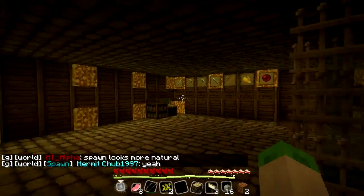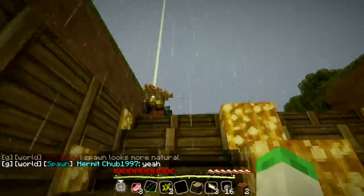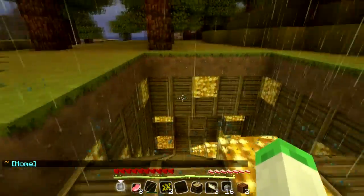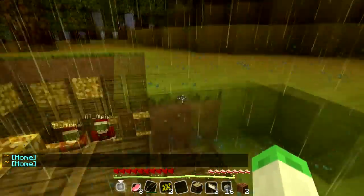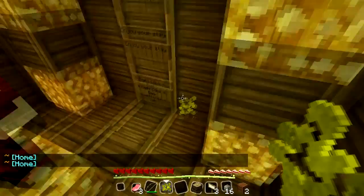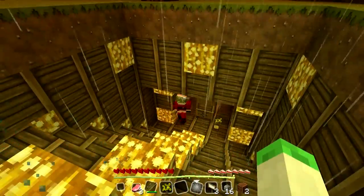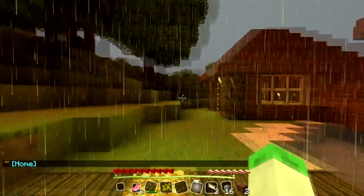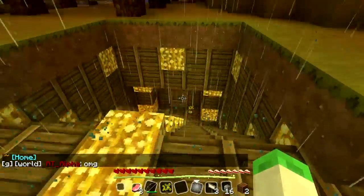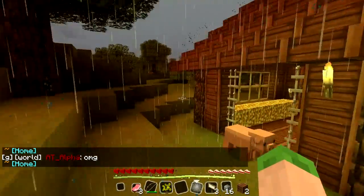That's about all we've got down here. Towny has been set up in spawn so people can't break any blocks and destroy the area, which is quite nice. I'm just going to let ATAlpha in here because he's not part of the town. It's not working too well — I think it's an op issue actually. You have to be part of the town or an op to get in, so I'm probably going to sort that out.